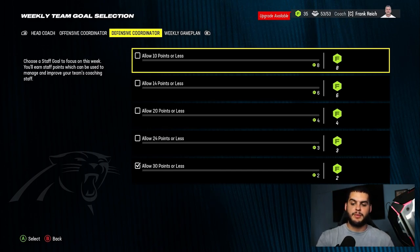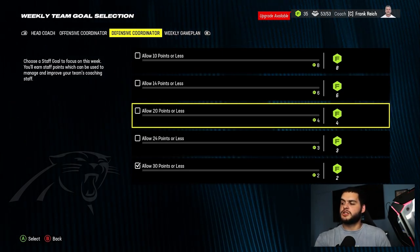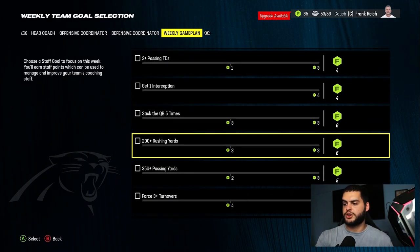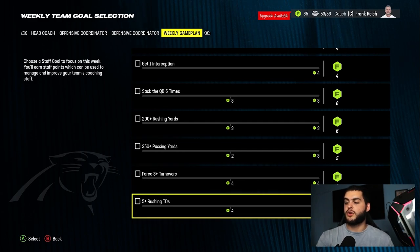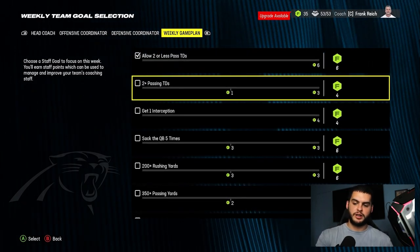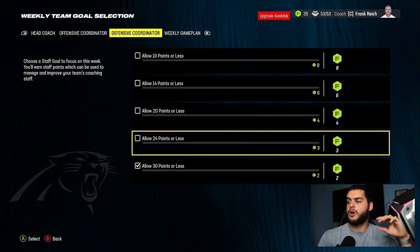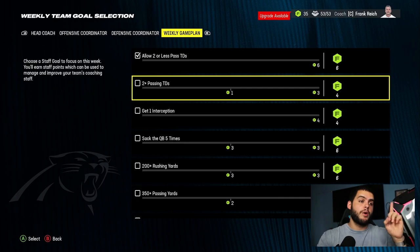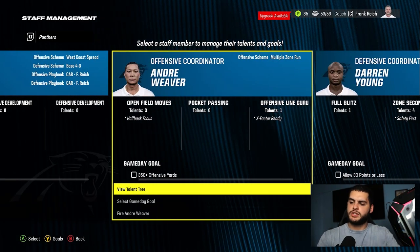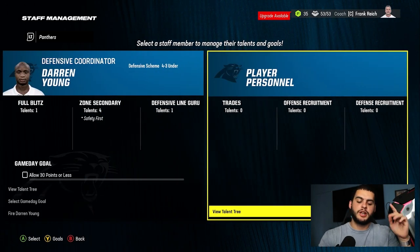So you're looking at 16 per week. The defensive one is a lot harder — 10 points or less is super hard no matter who you play. I usually stick to 30 or 24 points or less. So let's say you're at 16 plus 3, that's 19. Then for the weekly game plan: two passing touchdowns or more is a pretty safe one, 350 passing yards is good, or one interception is pretty safe. Let's call it four points there — that's 23 extra franchise staff points per week just for setting these goals up. That means you get roughly one free upgrade every week.